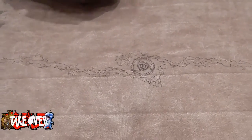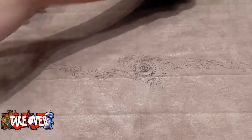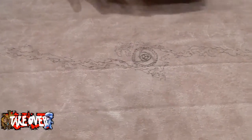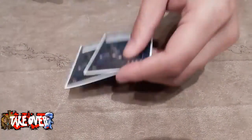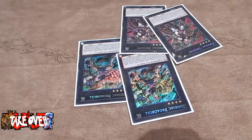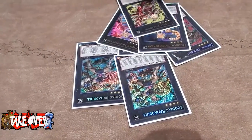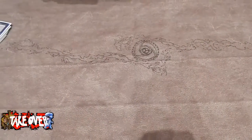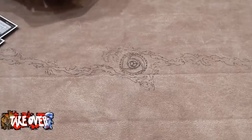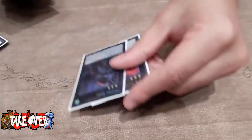Extra deck. The extra deck is super, super standard. Two Bull, two Dryden, two Tiger, one Borough — this is Zodiacs. Two Emerald, have to play, standard. Norden for Instafusion. The two Tera Top Tart exceeds.